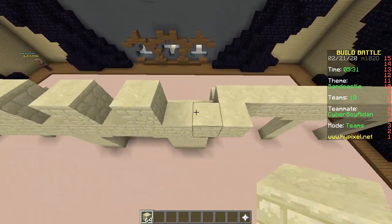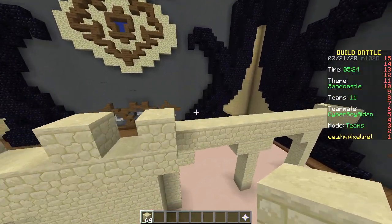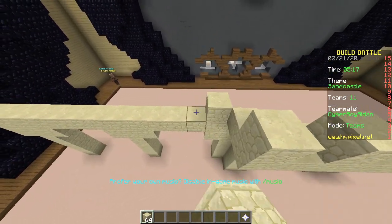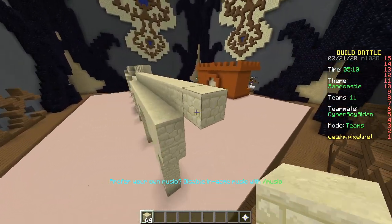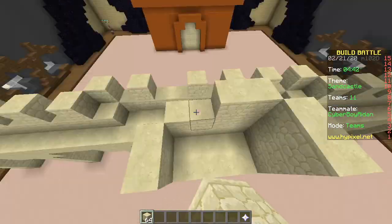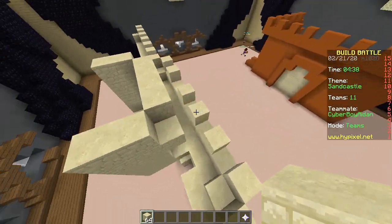I see you're going for a very wide design. What does that mean? Just kidding — I'm gonna go for a tall design. Don't feel threatened. Look how small your castle is — mine is so much bigger. It's not done, we still have four and a half minutes.